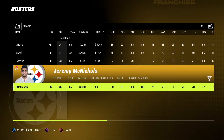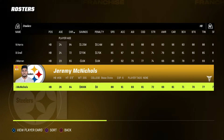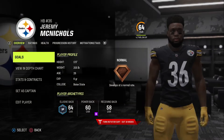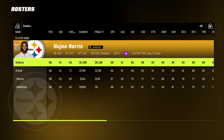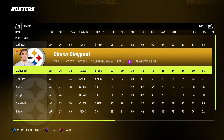Benny Snell, young running back out of Kentucky. We got a couple other guys down here — Jalen Warren, rookie out of Oklahoma State. And then McNichols — Jeremy McNichols, I think he was on the Titans? Not really sure. And then Derek Watt of course — got to have one of the two Watt brothers on the squad.